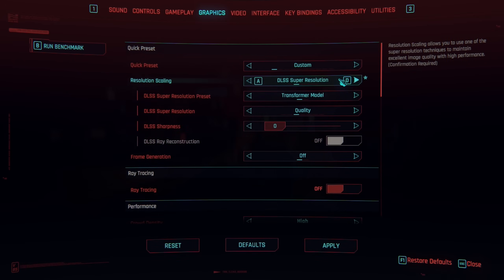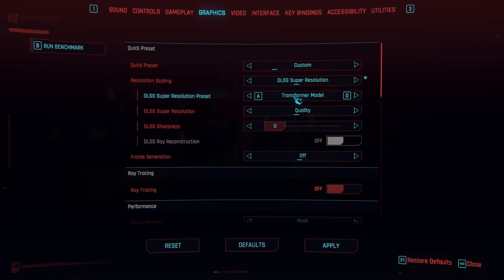Resolution scaling — DLSS super resolution. We've got two options: transformer model and convolutional neural network. Sounds very fancy and scientific. The in-game text reads: 'The new DLSS transformer model offers more image stability, less ghosting and improved anti-aliasing in comparison with the original DLSS convolutional neural network model.'